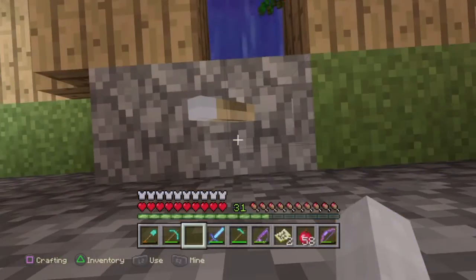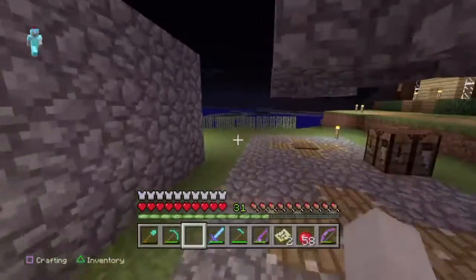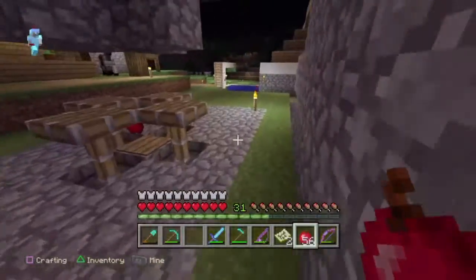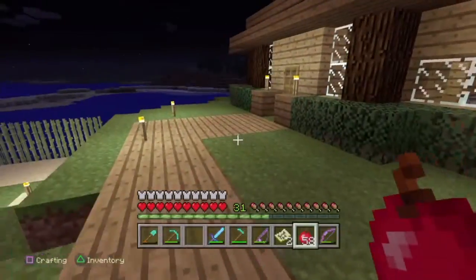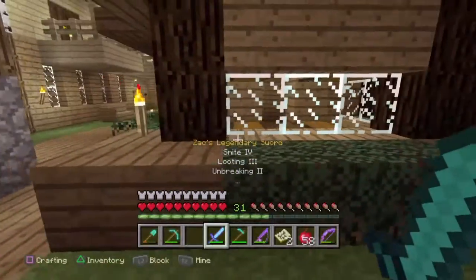This is our disc generator. So like, say a creeper walks on it — we control it with a skeleton. You stand here, the skeleton shoots the creeper, and then when they're dead the thing goes down, and you can kill the skeleton.